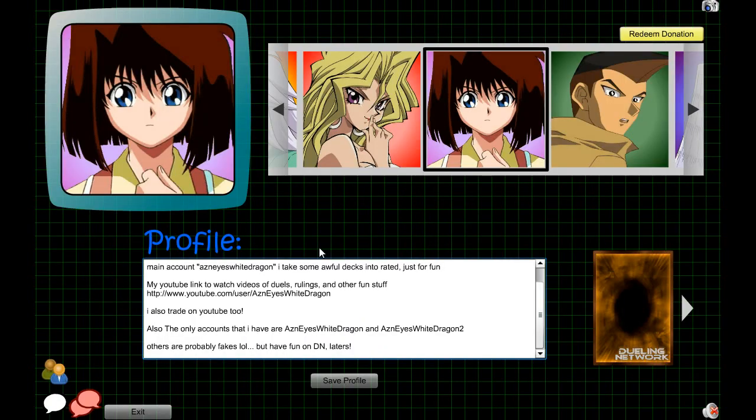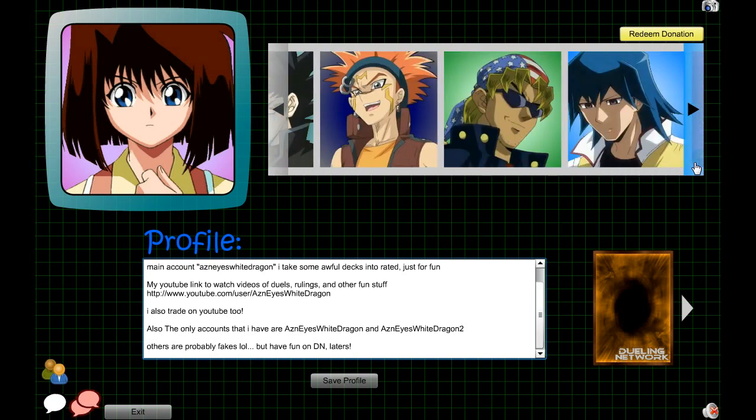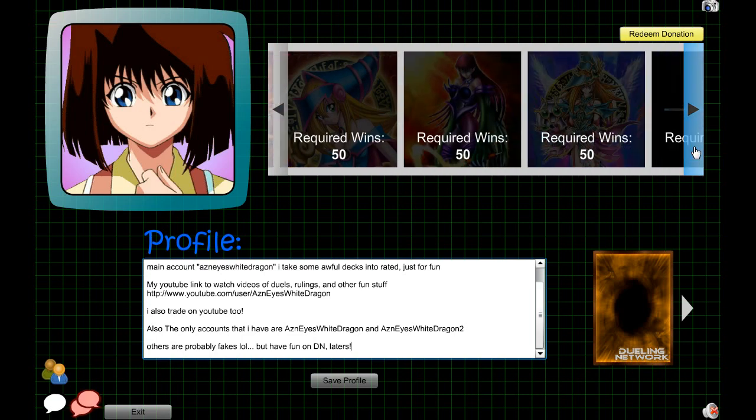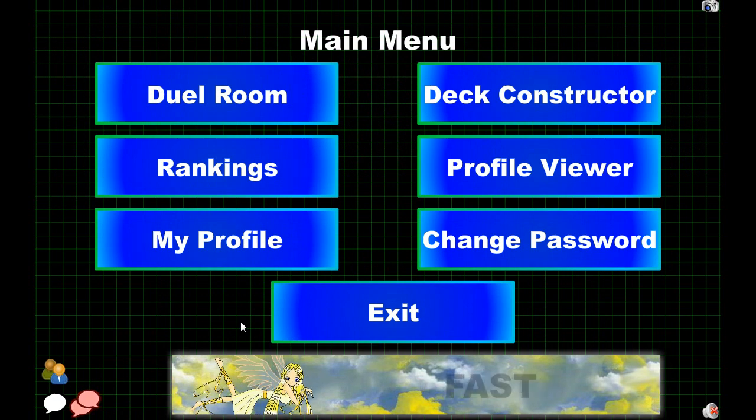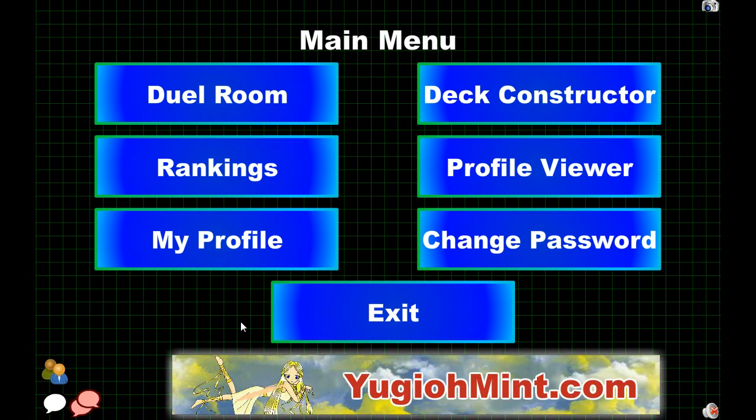Let's go into My Profile. This is my account, and you can actually change your avatar. When you duel, you can set your avatar and have a picture in the bottom. You can also change your deck, your sleeves. You can donate to Dueling Network and get custom avatars and custom sleeves. In order to get some avatars, you do have to unlock them — for example, Dark Magician Girl requires 50 wins on that account. You can also type in a short biography, like your name or your favorite deck.